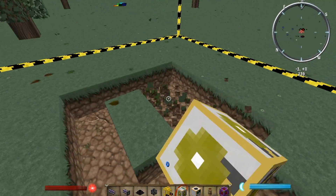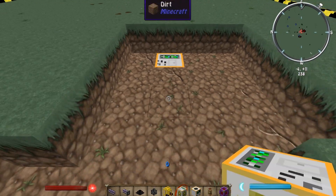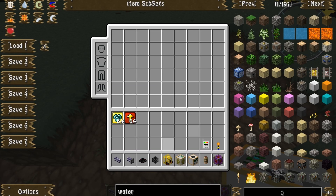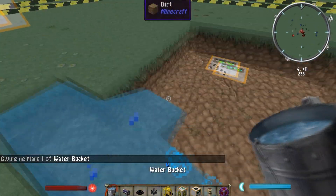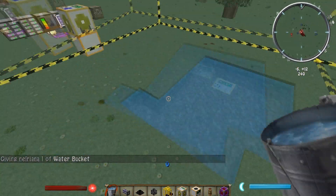Let's just fill an area with water real quick and put that there, because why not. There it is. There we go, source is everywhere.